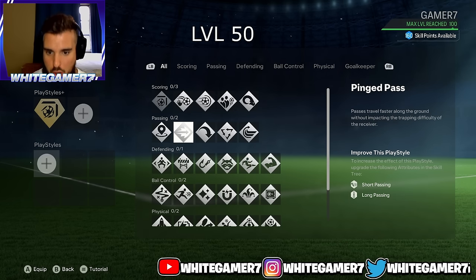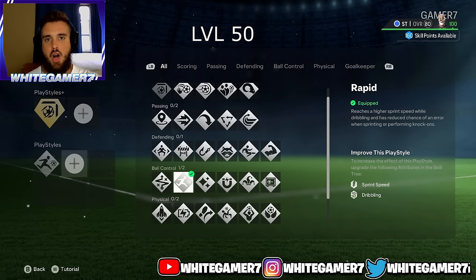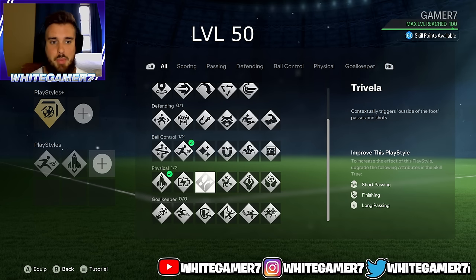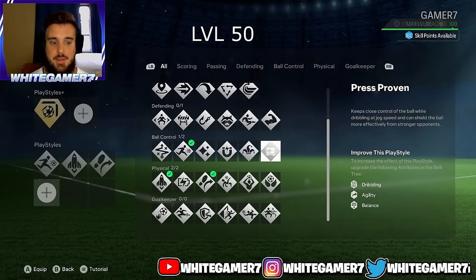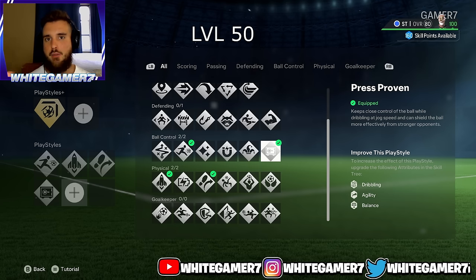For your regular play styles: first is Rapid — same as before — allowing your pro to run well with the ball without heavy touches. Next is Quick Step to allow your pro to accelerate quicker on or off the ball. Then Travella, which will allow your pro to do the outside-the-foot shot or pass.